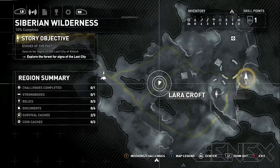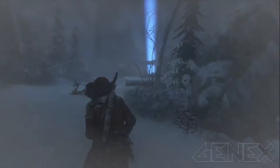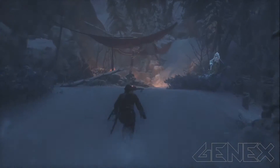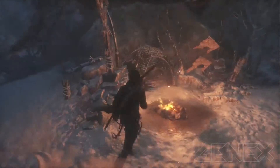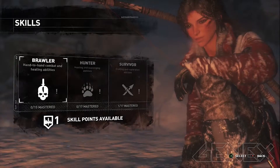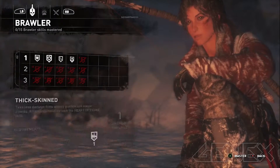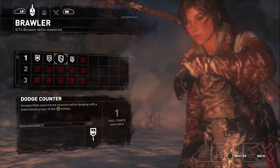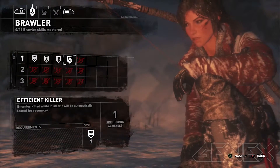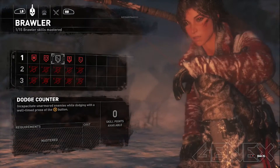Where's base camp? Over here, that way. Let's get back and craft some stuff. Alright, hand to hand combat and healing — take less damage from enemy gunfire and melee attacks. Iron hide. Let's do dodge counter, that way we have more options at close range.